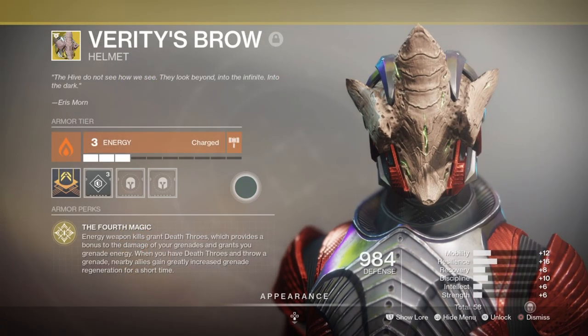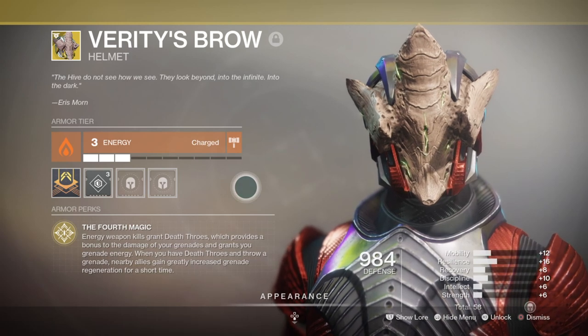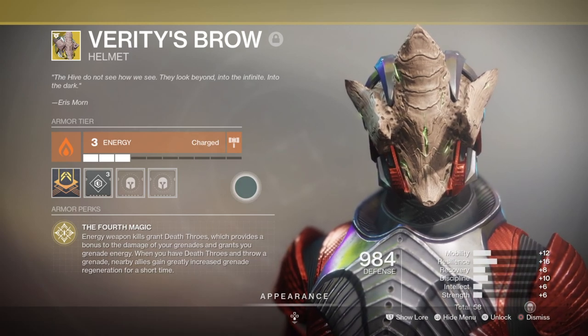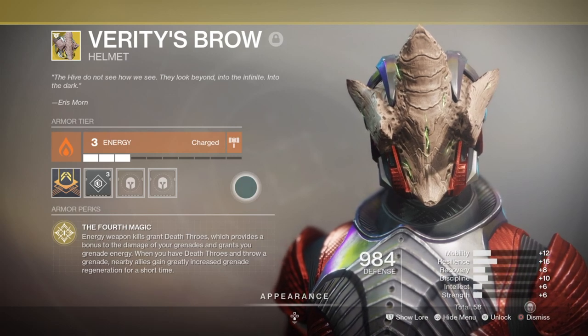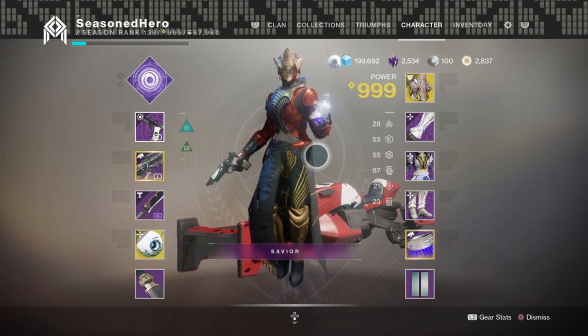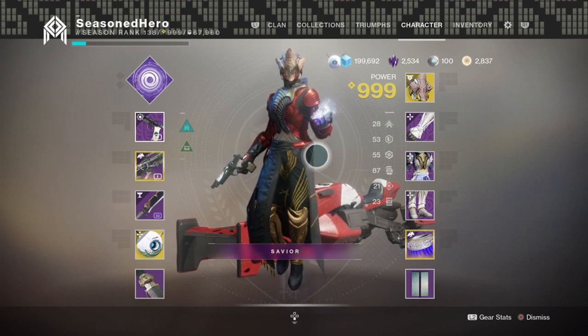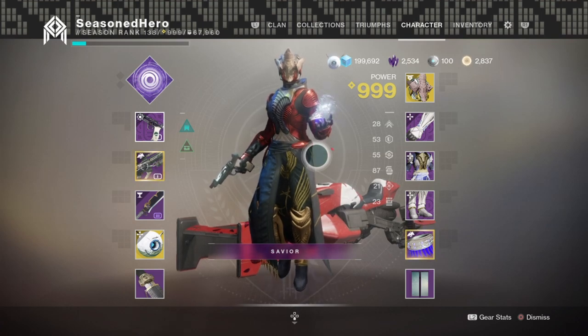For the armour, the Verity's Brow helm is what we will need to complete the build for either Attunement of Chaos or Attunement of Hunger subclasses. No specific affinity is required unless you want something to correspond with the weapon you are using. The rest of your armour will require two Void affinity pieces for the Charged by Light mods and one Solar affinity class bond so you can make use of the grenade mods.